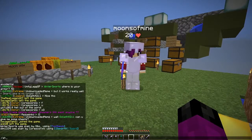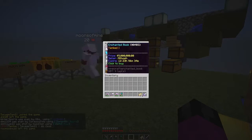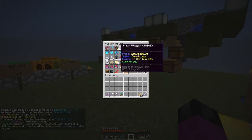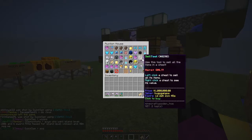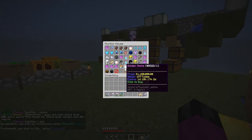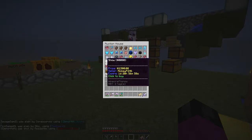Let me first quickly check the EH — I want to make sure I'm not missing out on any deals. That's actually really cheap for four villager spawners, because that would be a great way to start a villager farm. I don't think we're ready for that yet, so I'm going to keep that for now. Some of this stuff is expensive.